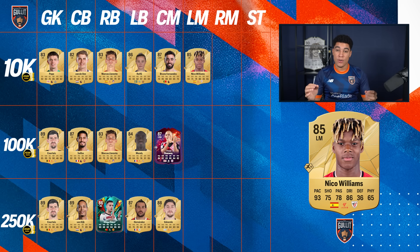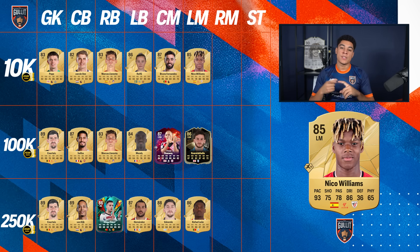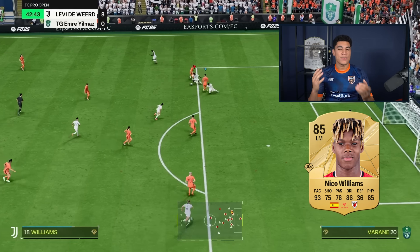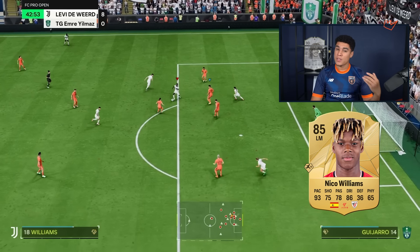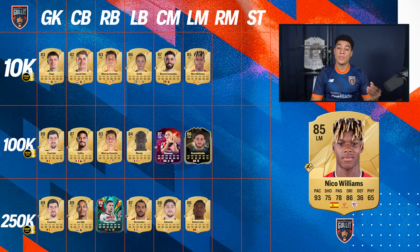Then left mid — Nico Williams for 10k coins. For 100k coins I would go for Kvaratskhelia, and around 250k coins the man who's always smiling, Rafael Leao. Why Nico Williams? His dribbling is insane, he has the Rapid play style plus so his speed boosts are good, and his finishing is actually solid. Also his passing — I think this card is a real bargain for around 10k coins. At the start of the year when the speed boost didn't get patched he was like 150k, but the speed boost is still very good so I don't know why he's that cheap.